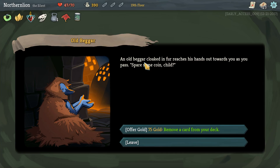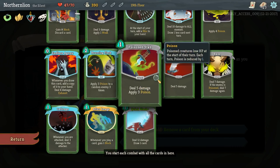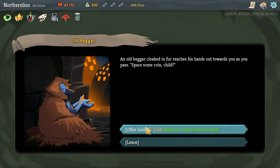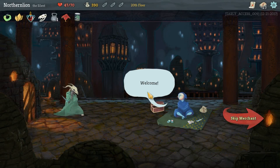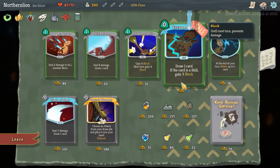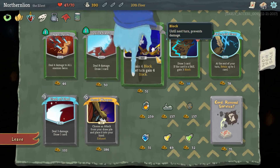An old beggar cloaked in fur reaches his hands out towards you as he passes. 'Spare some coin, child.' What would we want to remove from our deck? I actually like everything, so I don't really want to give you gold to remove a card. I get the idea of removing average cards so you get good cards more frequently, but if I'm given the choice, I would rather choose which cards get added or removed.